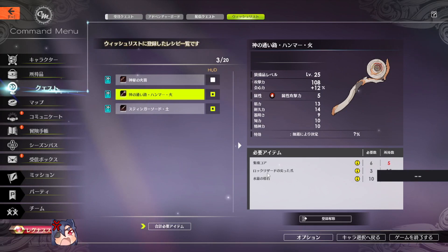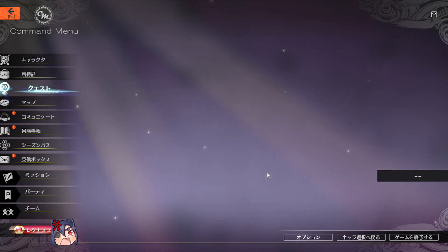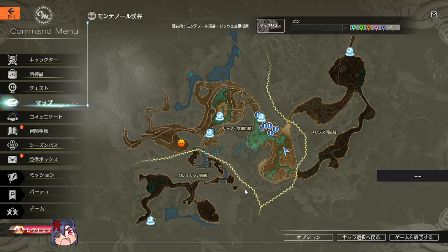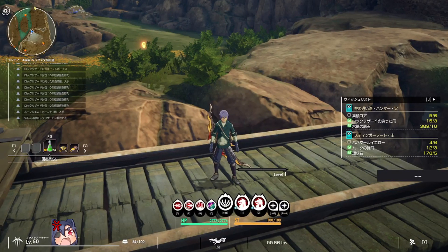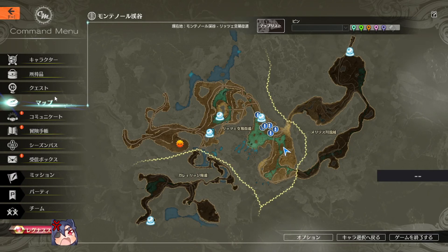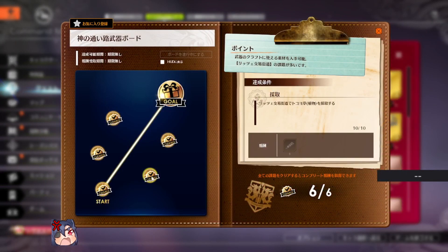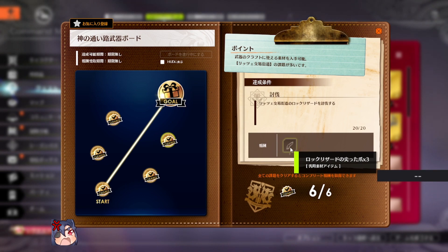The second material are rock lizard claws. These lizards are located right here where I am on the map on this little hill — there are quite a few of them, like seven or so. It is their rare drop. Alternatively, you can do your weapon board mission, kill 20 of them, and in exchange you will receive three of the rare drop if you have not received them by then.